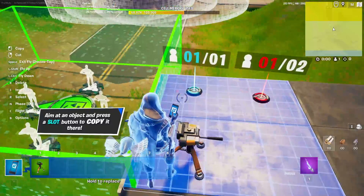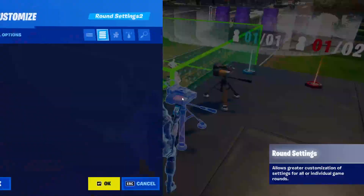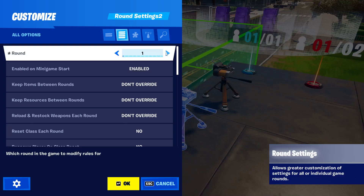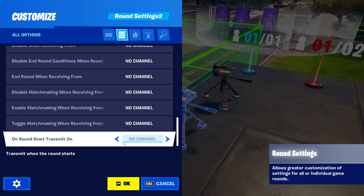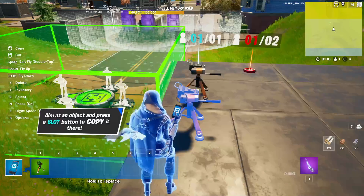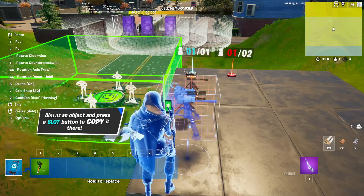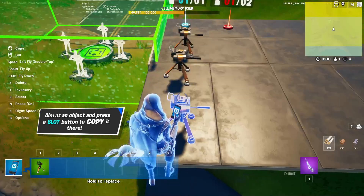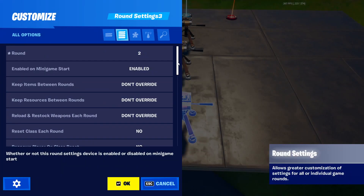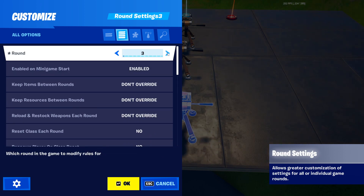Any settings just for the first player will eventually work. Then for this one, I'm going to set this to round two and say on round start transmit on 12. I could also copy this, place a third one, and change it to channel 13 on round three.